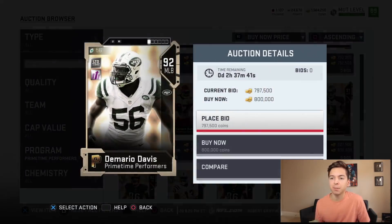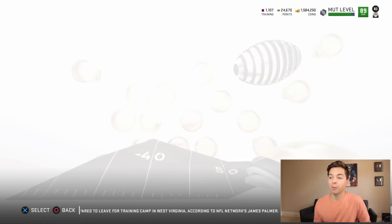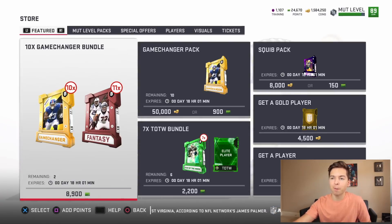Then we've got DeMario Davis, a middle linebacker. He's only 6'2", 85 speed — kind of in the middle. I actually used this card all the time last year in Madden 18. He's got 88 acceleration, 92 tackle, 92 play recognition, 89 block shed, 93 hit power, and 79 zone coverage. He's still a good player — I'd say he's underrated. Also, I think Cleveland plays the Jets tonight. I want to say they're going to get their first win, but who knows.